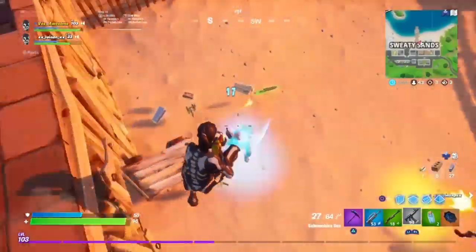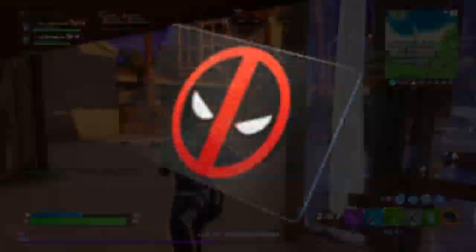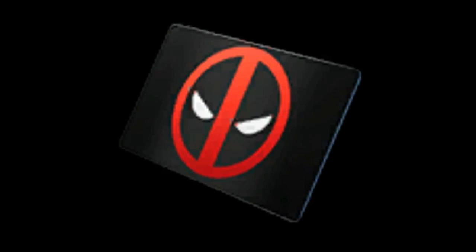Let's get right into the next map change — that is coming from the yacht. As you guys know, Deadpool did take over the yacht, but the key card didn't match it. But now with this update, they made the key card for the yacht a Deadpool-themed key card. It's pretty cool.